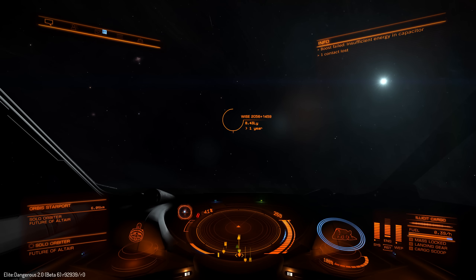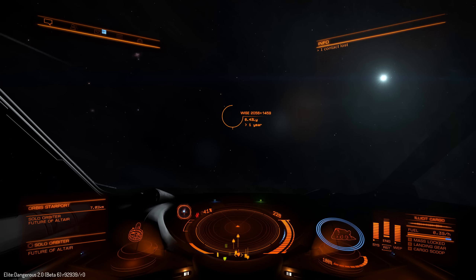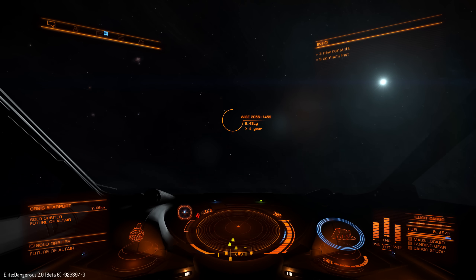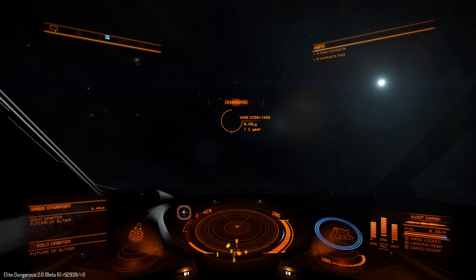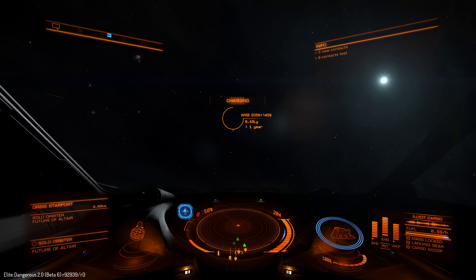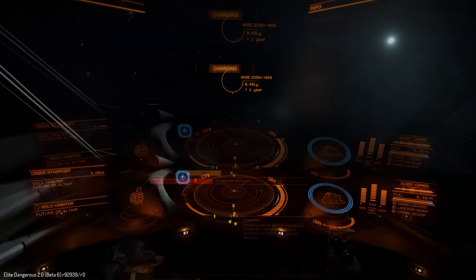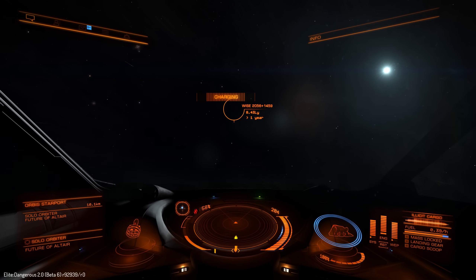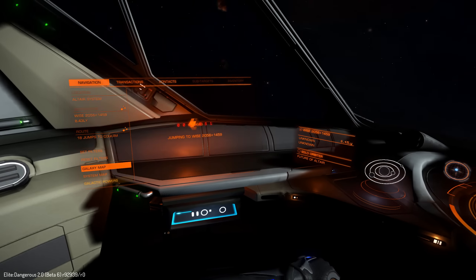We're heading towards WISE — that stands for the Wide-Field Infrared Survey Explorer — which was a whole-sky survey that went and basically looked for stars. WISE is almost certainly a brown dwarf since it was identified during an infrared sky survey, meaning it's not particularly bright and it has a lot of infrared. I'm betting when we come out on the other side, it will be a brown dwarf.